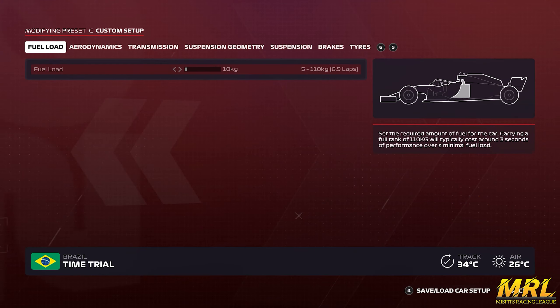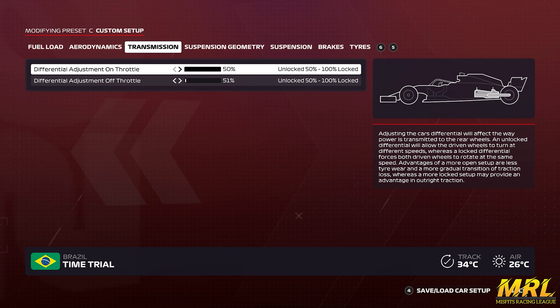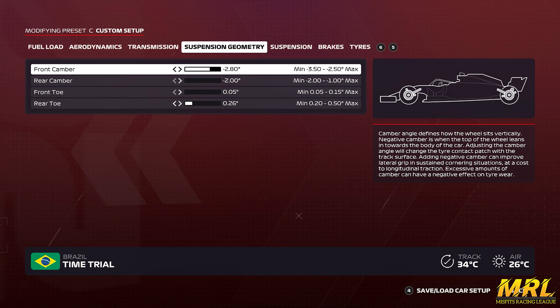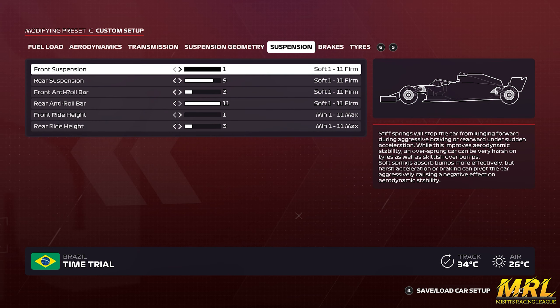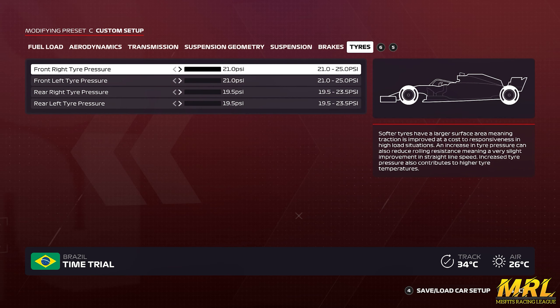So that wraps up this week's circuit guide around the Autodromo Jose Carlos Pace. We hope you found it helpful. As always, here is a setup that was used for the hotlap, so feel free to give it a try for yourself. We'd love to know your times in the comments below. That's all from me, and we'll see you on Tuesday for some more Misfits Racing League action.